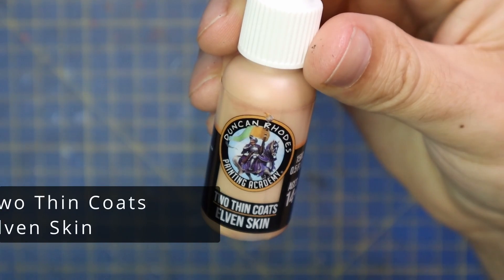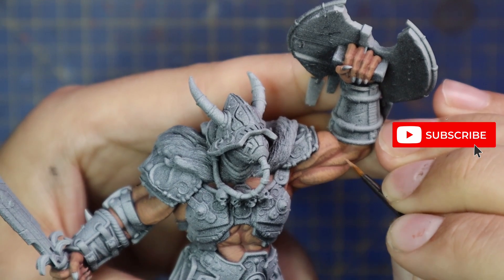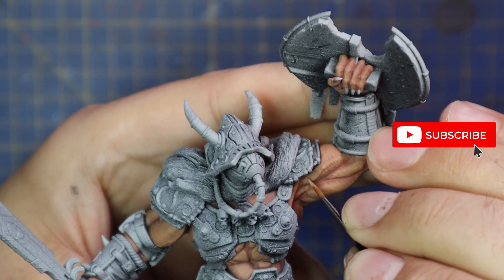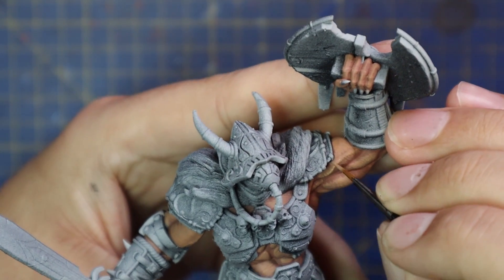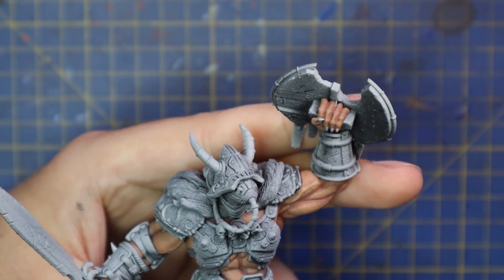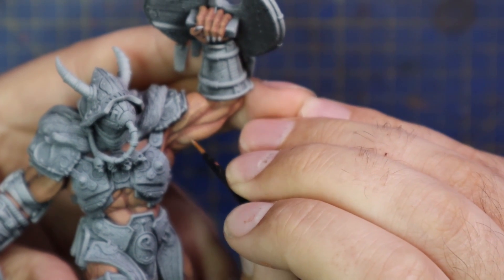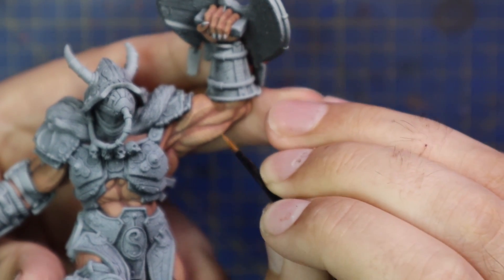For this we're going to go into Elven Skin. We're basically going to be doing exactly the same thing as we did in the previous step — streaky lines with gaps between them, being a lot softer on our brush. Our paint is a little bit thinned. We are in no way looking for full opacity here — we want the previous layers to show through to give that impression of blended work. We're not going for as full coverage as the previous layer, so you can see the bronze color, then the Dwarven Skin, then the Elven Skin stepping up on each other.